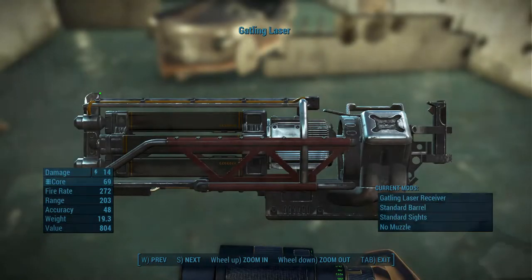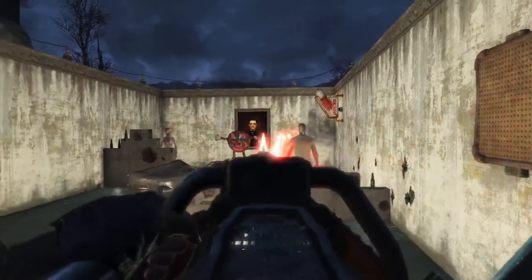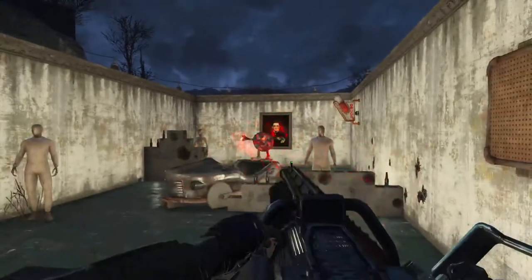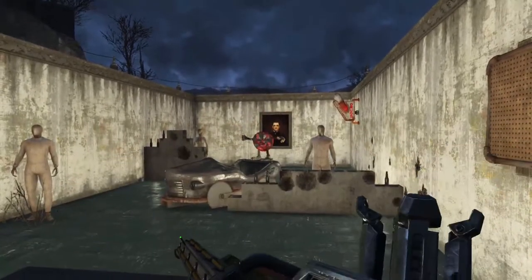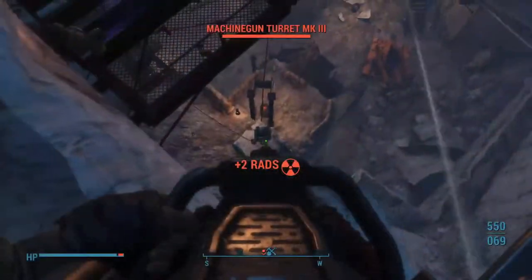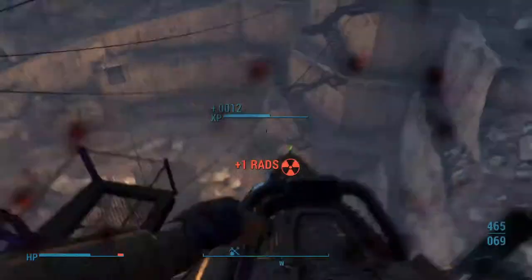Next up, we have the Gatling Laser. I'm a huge fan of the Gatling Laser — I think it's one of the best, if not the best, heavy weapon in the game. Your fire rate for the Gatling Laser is gonna be quite good, considering it's just a minigun with Fusion Core laser ammo. Your damage output is much better than that of the minigun. Your reload speed is about the same as the minigun.